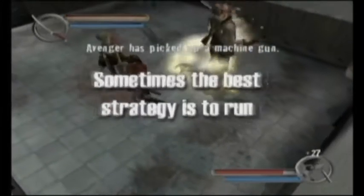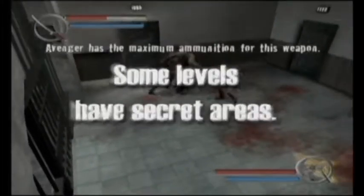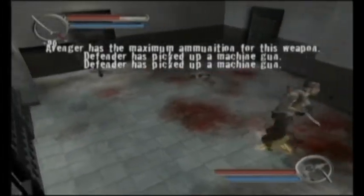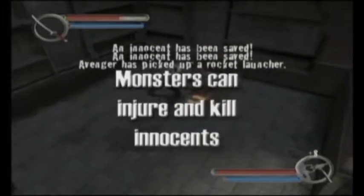I'm about to die here, so we need to get some health. We're going to take them out and there are going to be two doors. We're going to go to the one on the left, save some innocents, get some weapons, and proceed on. It's kind of like stockpiling for the big battle.